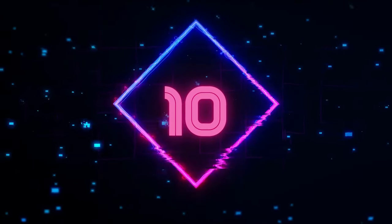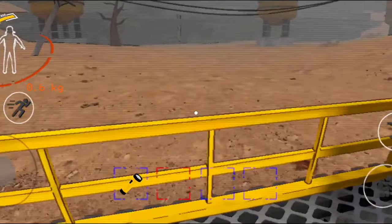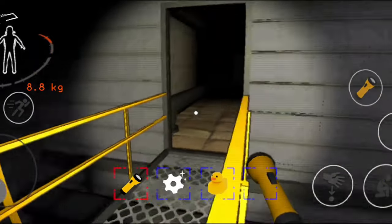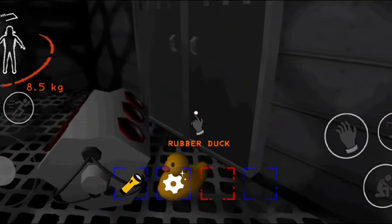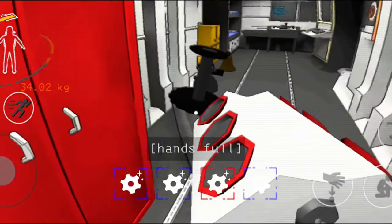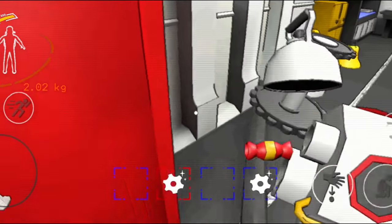Number 10: Lethal Company Mobile Horror is a mobile game based on the popular PC game Lethal Company. The game has a lot of potential but also a lot of problems. It tries to capture the essence of the original Lethal Company game but fails to deliver on some aspects. If you are a fan of the original Lethal Company game, you might enjoy Lethal Company Mobile Horror.